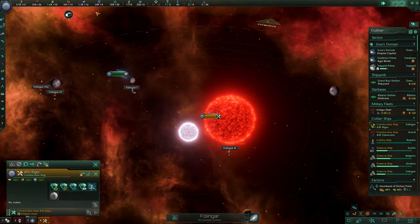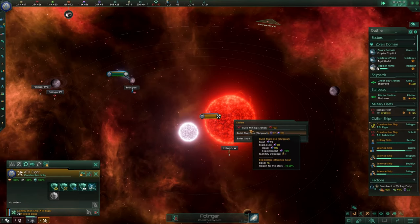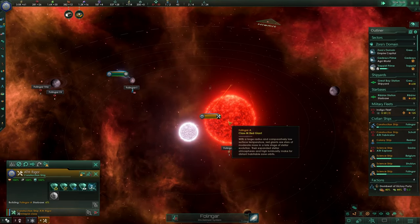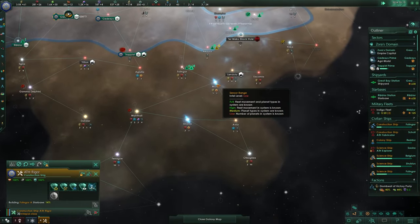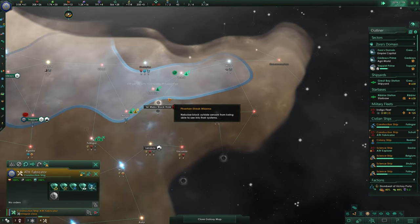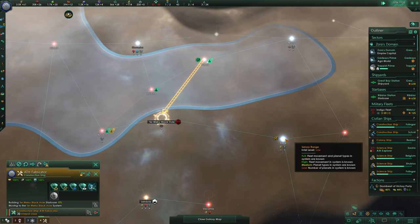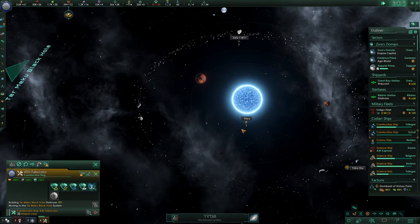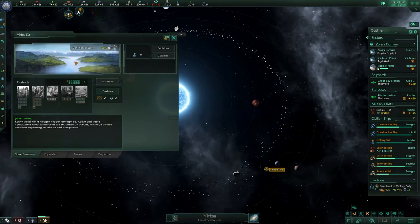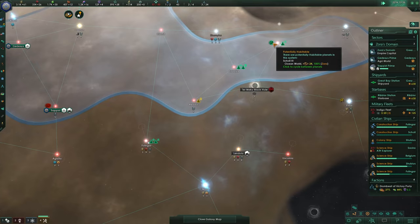We also continue our empire expansion — we have lots of influence now, 250 thanks to these special projects and special outcomes. Let's build a star base here, another 70 influence used. The construction ship is finished and we have a couple of options — there's also a continental world. Let's go for the black hole system first, settle here, and then go for the Yerba system where we have the continental world. It's not ideal but it's a colony we can start — the habitability we can always increase later.